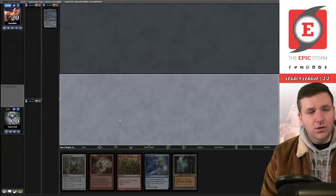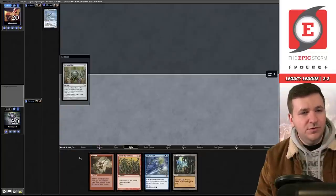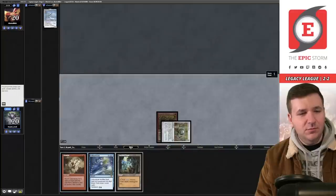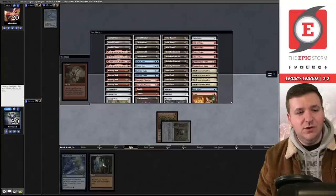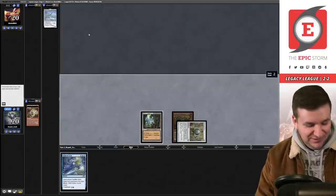We're on five, opponent mulliganed to four. Spell one is Chrome Mox, imprint the Empty, cast Gamble. The question is: take the 50-50 and keep the extra land, or take the guaranteed 16% risk? I think you just take it. We grab Lion's Eye Diamond — but it's red and tomb! I even talked about it earlier and I jinxed it.